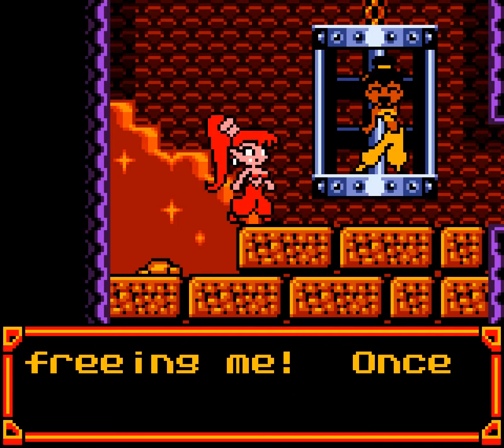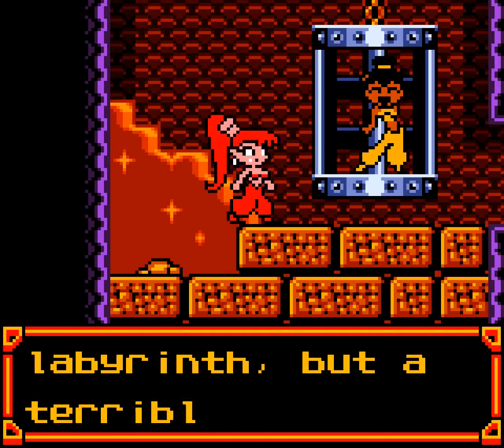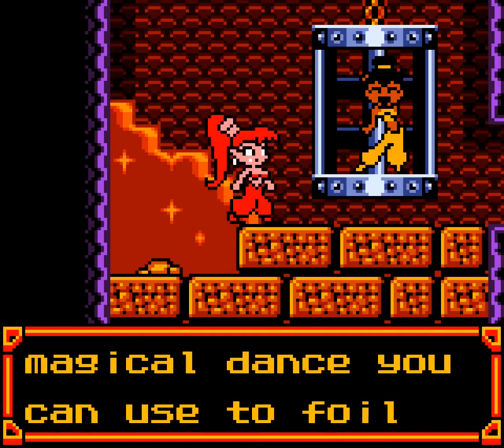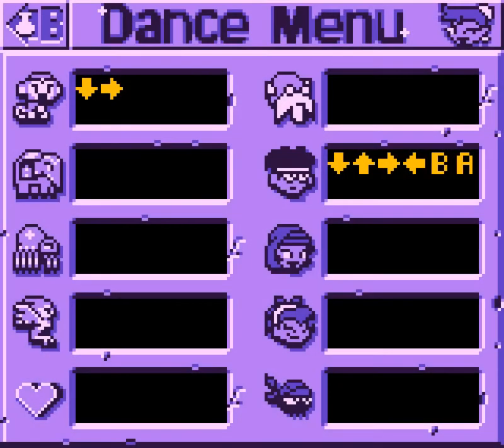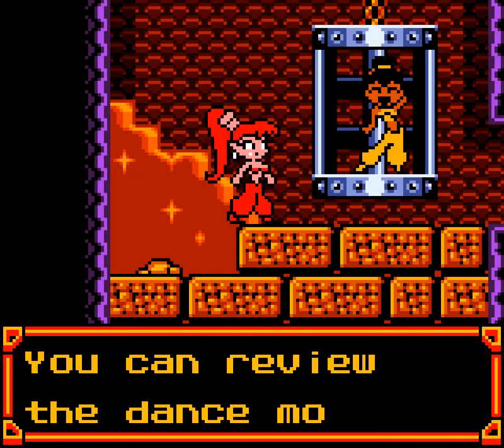Maybe that other path is just optional. 'The Guardian of the Labyrinth, a terrible creature, imprisoned me here. For your kindness I will teach you a magical dance you can use to foil evil.' Thankfully I don't need to actually pay attention to that. Was that three parts? No — it's just down and left.